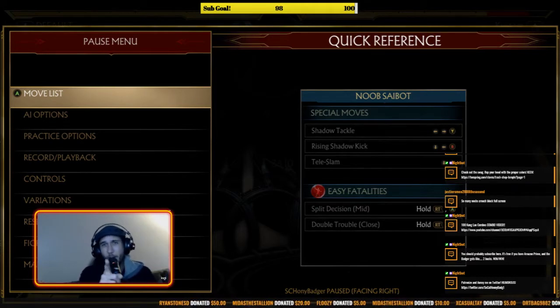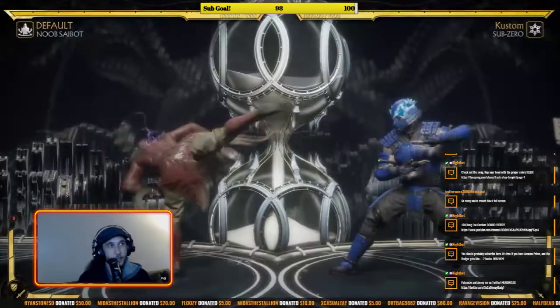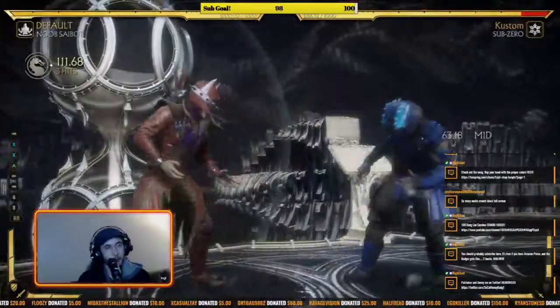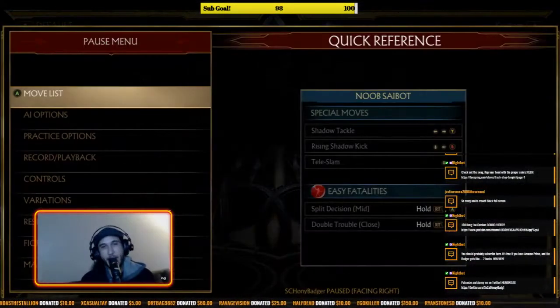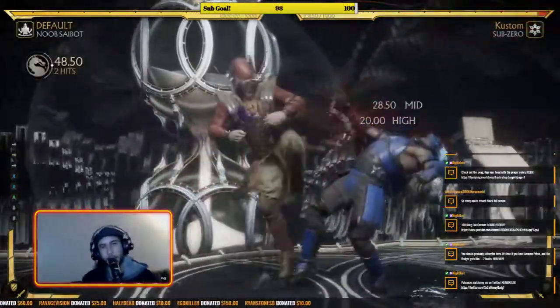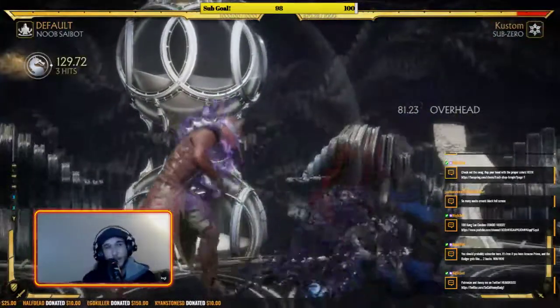Important notable moves: Noob Saibot doesn't have a lot of notable moves, but the few he has you can win with. First is 1,1 with two follow-ups — 1,1,3 is special move cancelable, and this is where your big damaging punishes come from. Anytime they overextend and you can sneak in a jab, 1,1,3 into whatever — hit them hard. Do note that the air sickle snag does not combo off of 1,1,3 — it will whiff — so you have to go 1,1,3 into teleport.